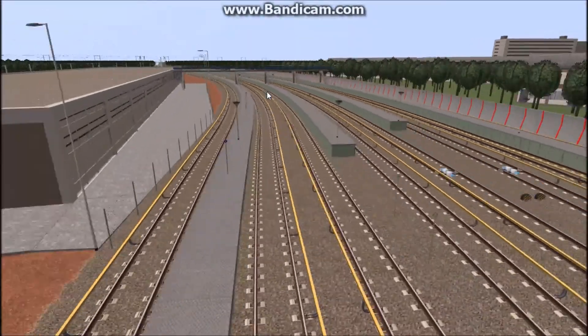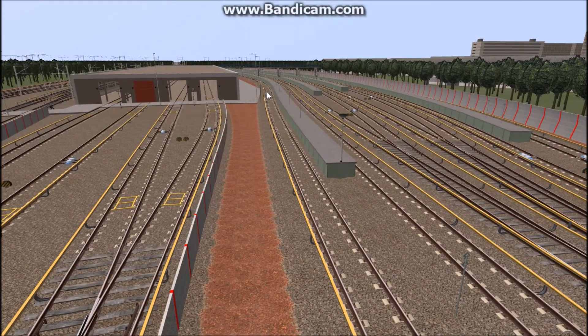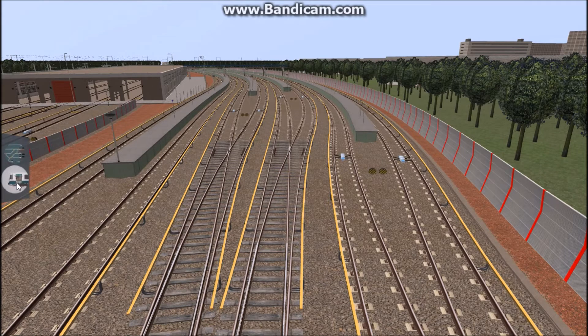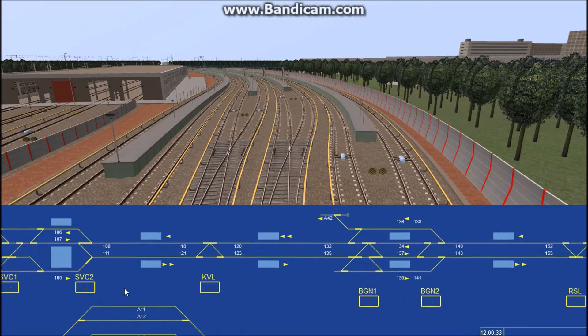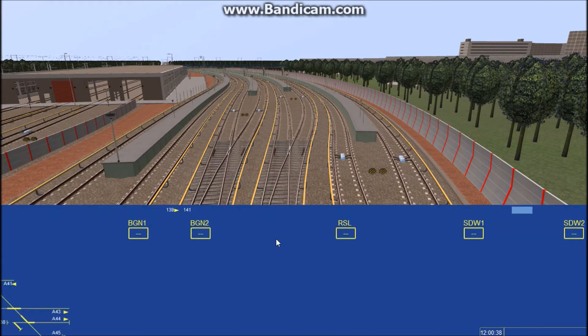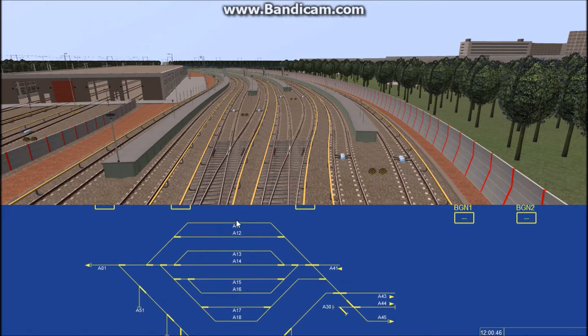You can see the yard is completely empty. The first thing we're going to do is set up our train. Bring the cursor to the left and you'll see a menu with two things: a train and a map. The map shows a board map of points, signals, what trains are ahead, behind, and at specific stations. I'm going to set up a train for track A14, 814.